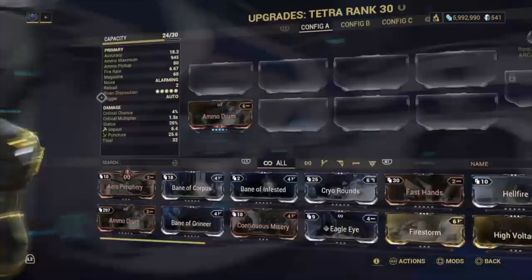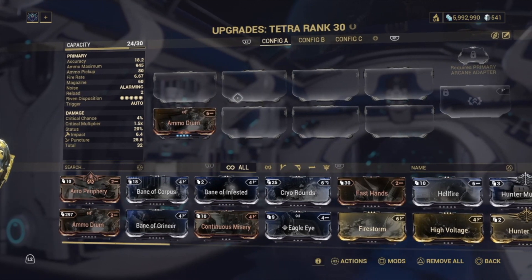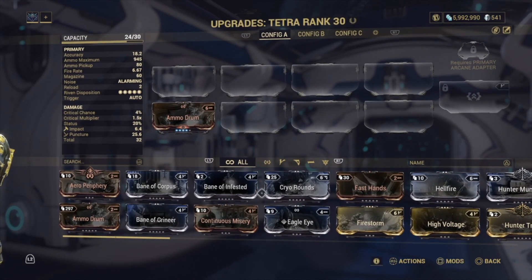So go to your arsenal and pick your primary. In this example I'm using the Tetra, but you can use whatever you want. Blast Damage is created by adding Heat Damage and Cold Damage mods to your weapon for that combined element damage.